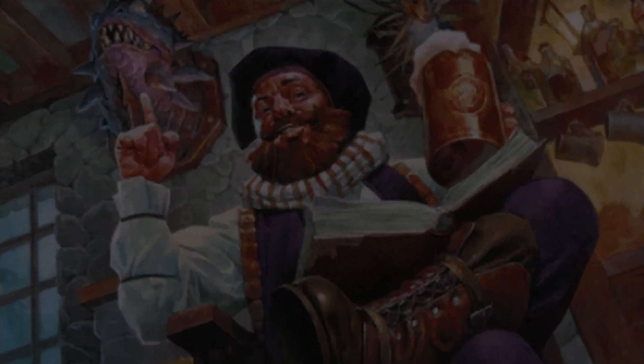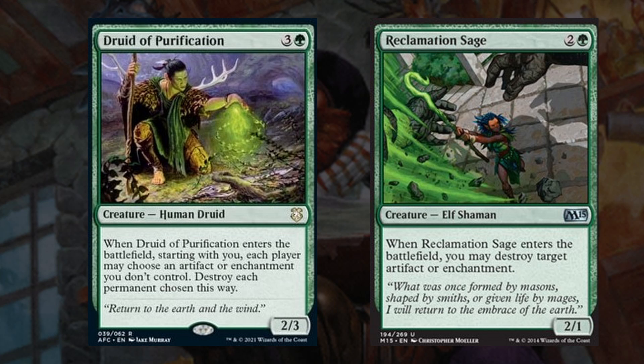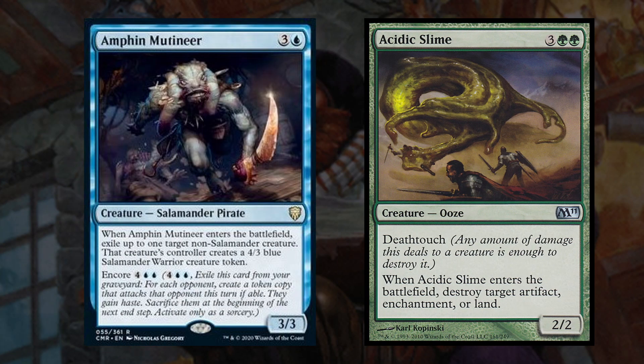Now to talk about some spells that let us interact with our opponents and take out some of their stuff. To start out we have the new Druid of Purification and Reclamation Sage. Druid of Purification is unfortunately a human so we will never get a copy of it with Volo, but its ability is too powerful not to add to this deck in my opinion and will often take out more than one of our opponents' problematic artifacts and enchantments. Then Reclamation Sage lets us blow up one of our opponents' enchantments or artifacts. Next up we have Amphin Mutineer and Acidic Slime. Amphin Mutineer exiles a creature and replaces it with a 4/3 salamander token. Acidic Slime lets us blow up an artifact, enchantment, or land and has a relevant 2/2 deathtouch body.